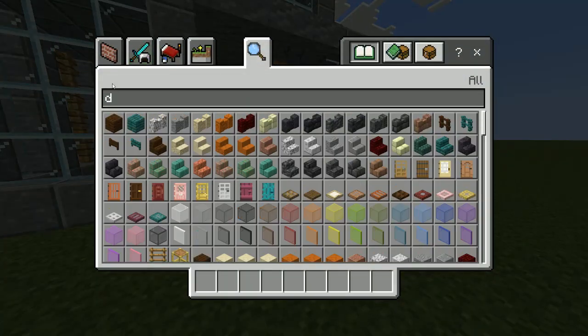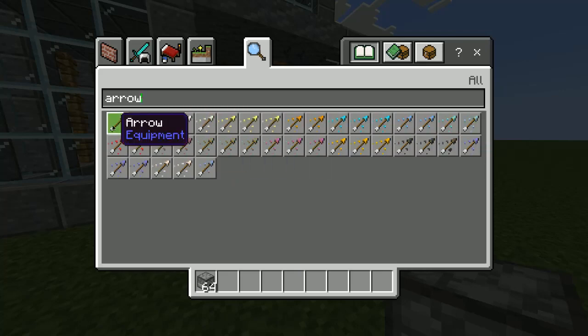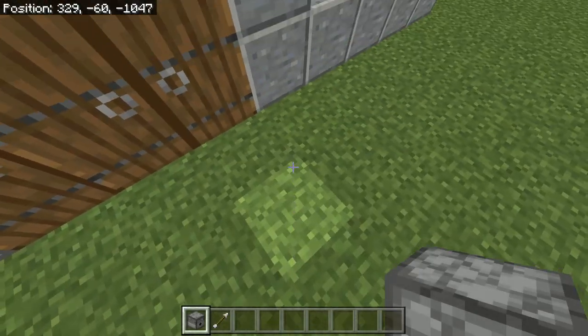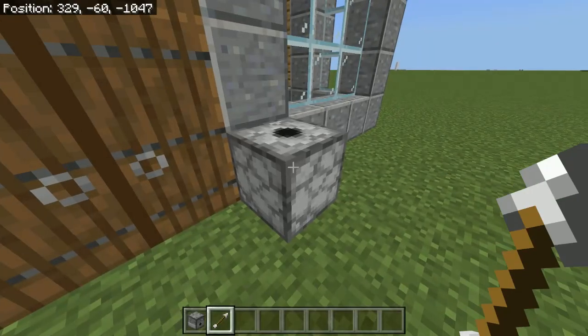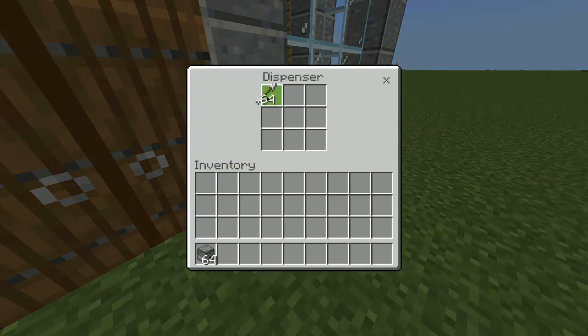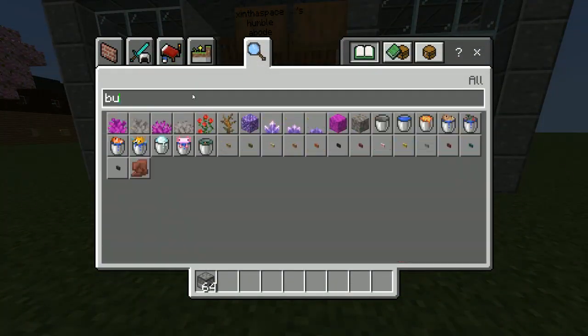I think the first thing we should do is get a dispenser and a few arrows. Load it up! Will this work if I push the button?